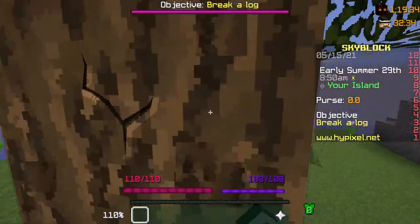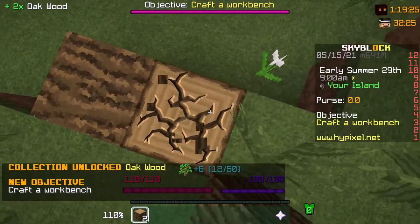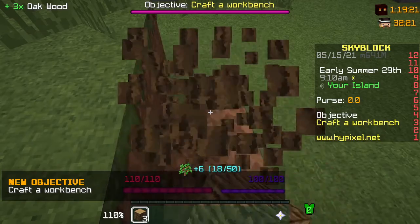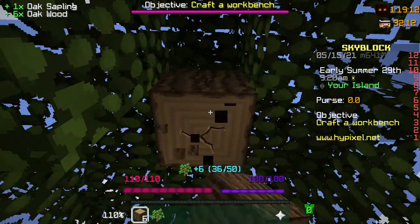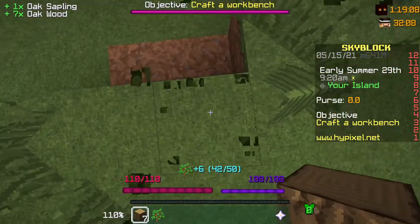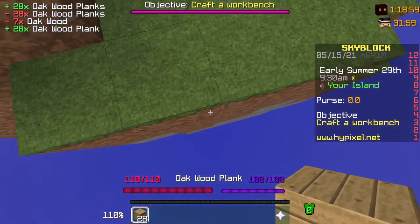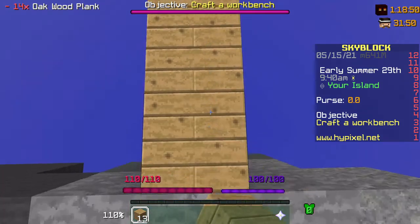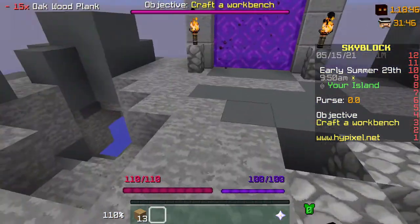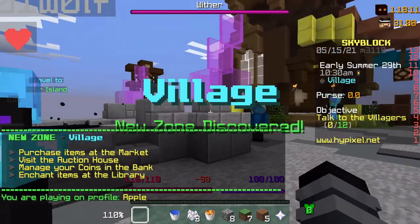We're just going to build across, so let's chop down this tree. Now you should just come down here and check what's in this chest. Now we're at the village practically.